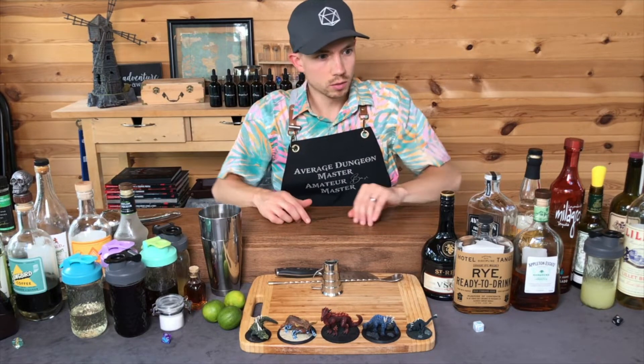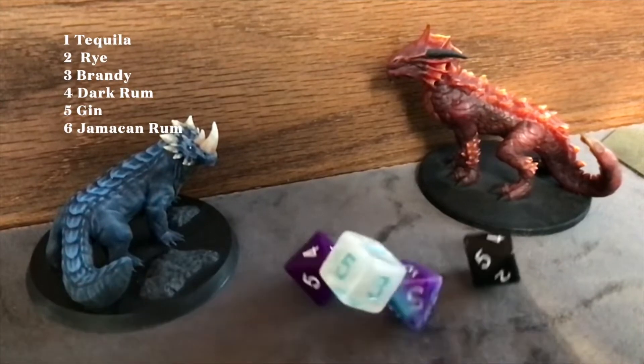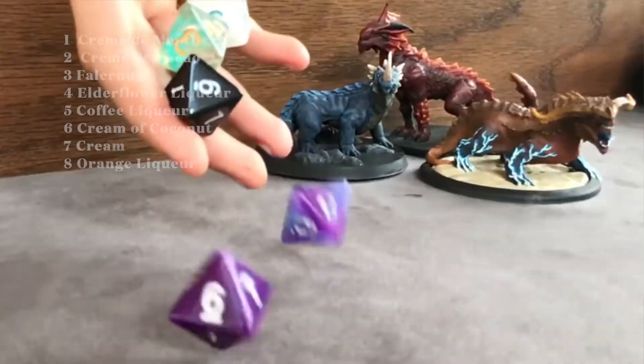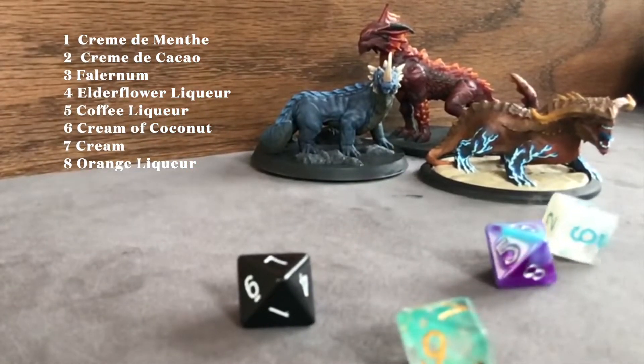Starting with base spirit — rolling a D6. Three. Three is Brandy. Now the modifier, eight-sided die. Five. Five is Coffee Liqueur. Interesting.